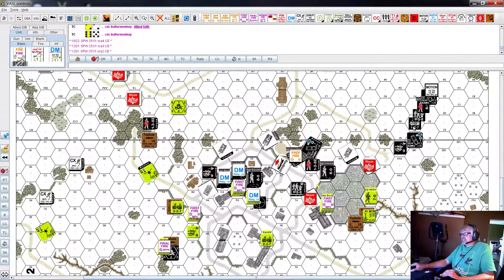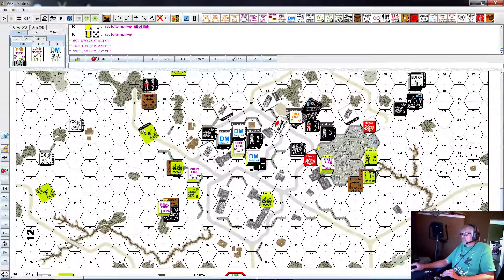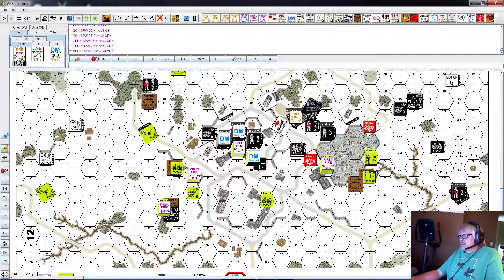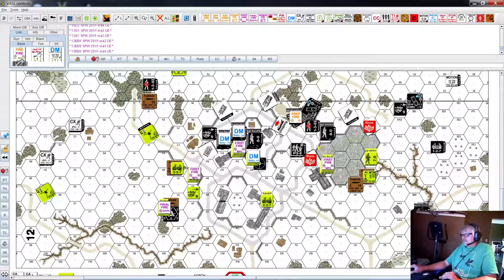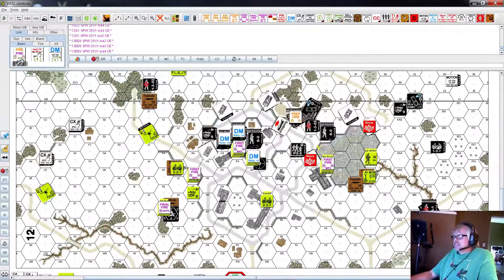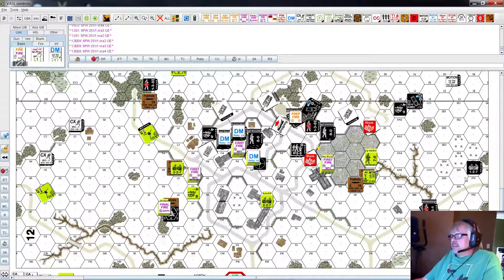These guys - I got a plan here. These guys are moving, yeah, it doesn't cost them. One, two, three, four, five, six - disembark for four points. These guys: ten, eleven, twelve, thirteen, fourteen, fifteen - stop. He's gonna unload those guys. These guys hopped out here and they're gonna advance into that building and claim control.